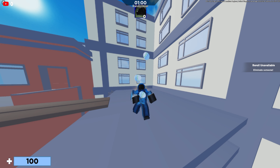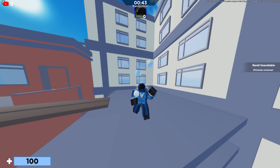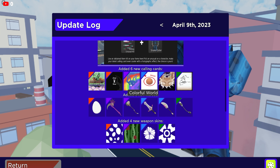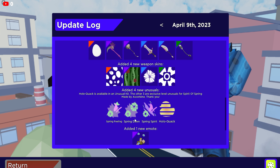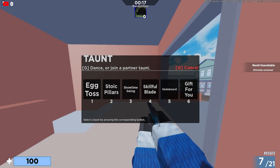Hey guys, it's PS here. In today's video, the game has been updated with the Easter egg event update 2. If we go to the update log, we can see we have the Relentless, the Truth, Colorful World, Egg Harvester, and all these cool items. We also have the Scrambled, which I'll be showing you guys, as well as an emote.